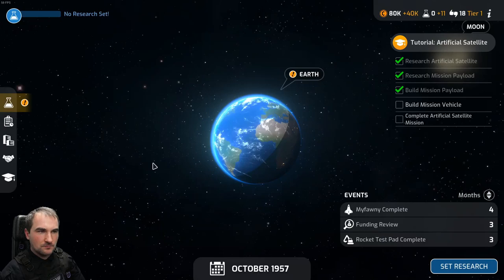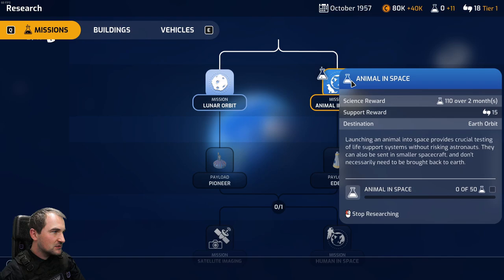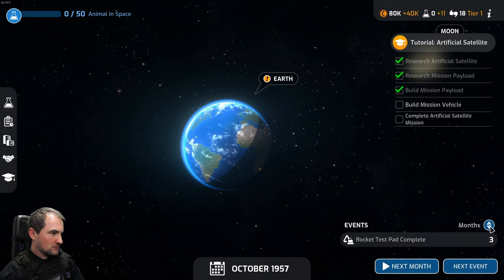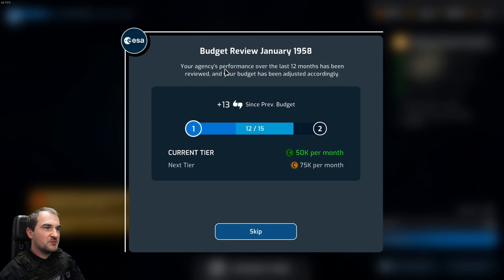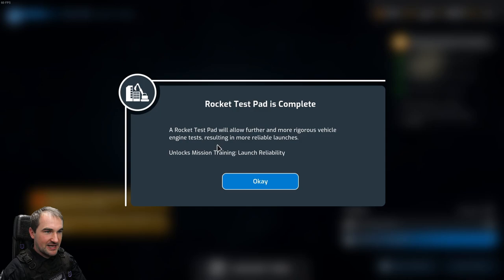We need to research something else. Let's research the next mission: animals in space. Soviet Union is launching an artificial satellite! The agency's performance over the last 12 months has been reviewed and your budget has been adjusted accordingly. Rocket test pad is complete - it allows further and more rigorous vehicle engine tests, resulting in more reliable launches.